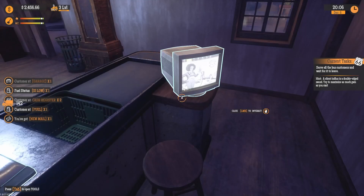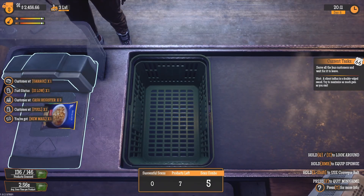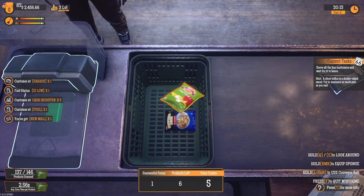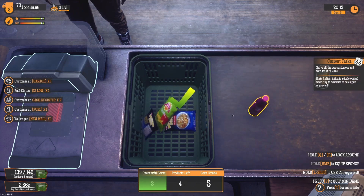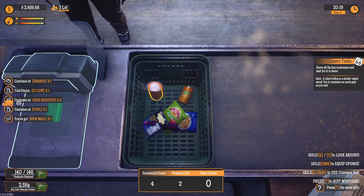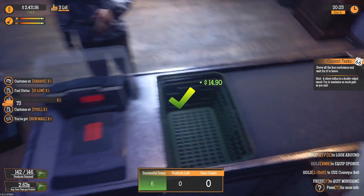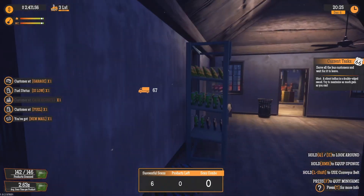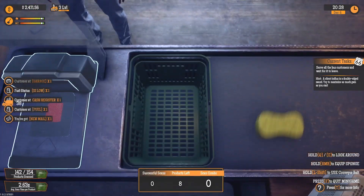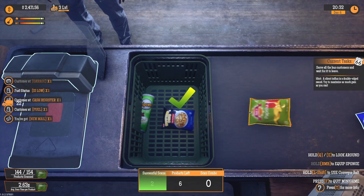Okay, hello. Serve all the bus customers and wait for it to leave. Applying influx is a double-edged sword — try to maximize as much gain as you can. Got it. I'm trying to read and check people out — oh, that's just not a good idea.